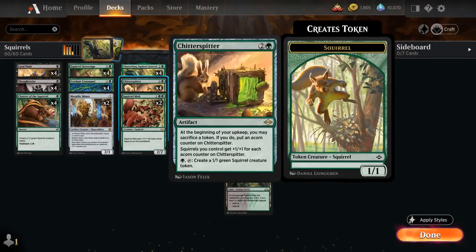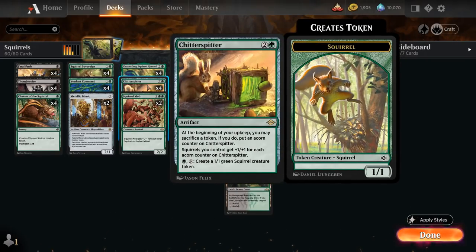Another key card in the deck is Chitterspitter, a 3-mana artifact. At the beginning of our upkeep we may sacrifice a token; if we do, we put an Acorn counter on Chitterspitter. Squirrels we control get +1/+1 for each Acorn counter on Chitterspitter, and we can pay a green mana and tap it to create a 1/1 green Squirrel Creature token.